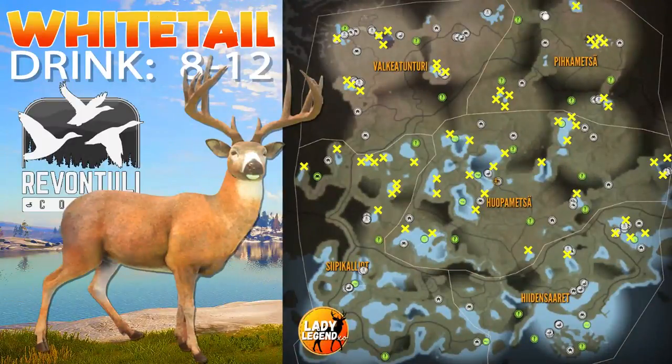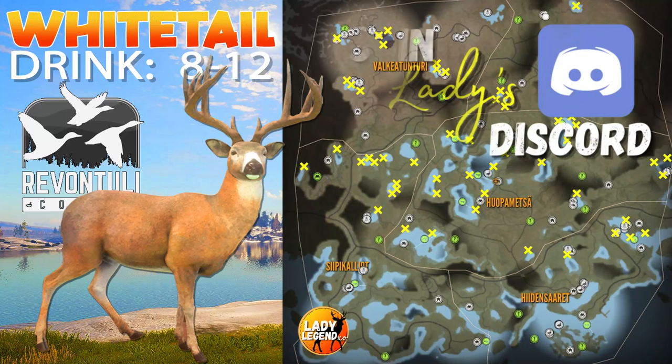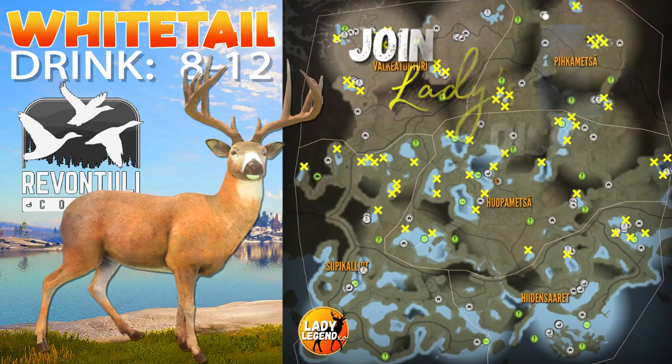And that brings us to the map. This is where I have all of my drink zones since the last update in Revontuli Coast. Definitely check every single lake, even the ones where I don't have Whitetail — it doesn't mean that you won't have Whitetail there. Just the bottom third you don't need to check. I have about 60 drink zones here — you can start your grind when you find 60; I'd say that is safe. I do post all of my hotspot maps to my Discord and the link is below the video.